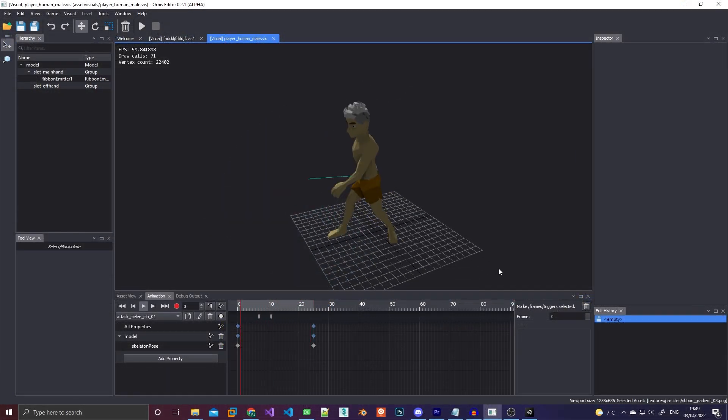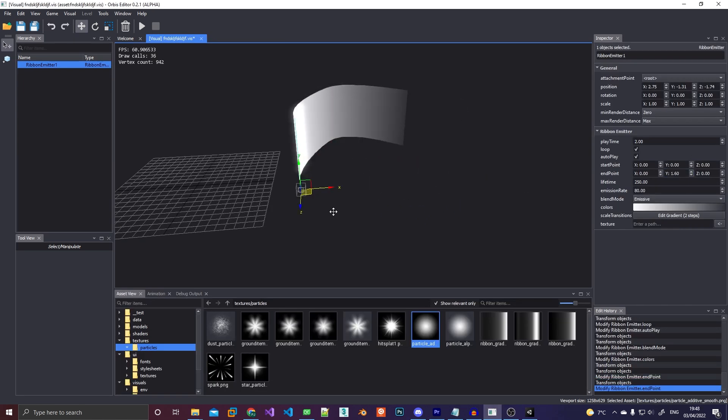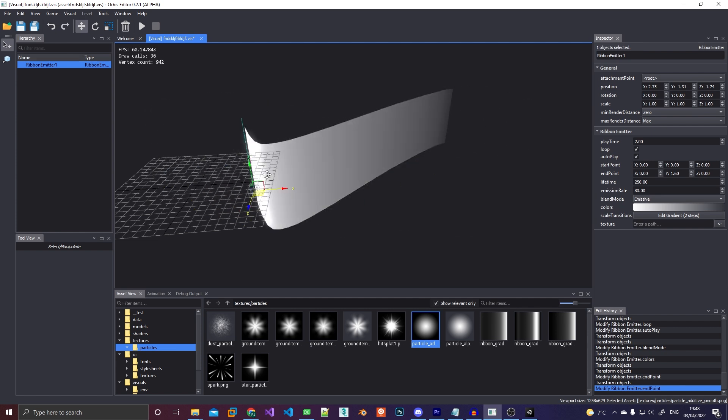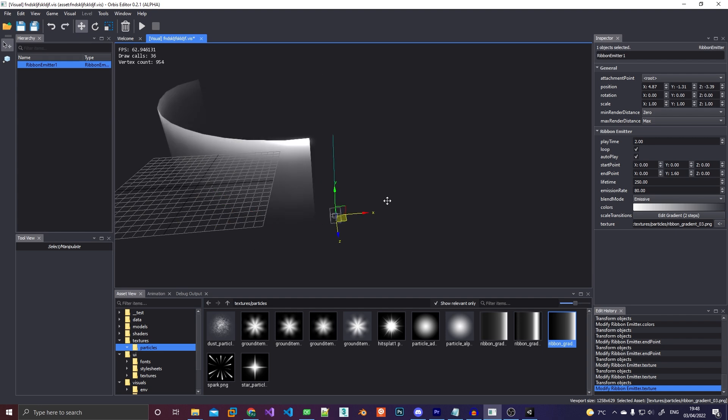Another feature I added are ribbon emitters, or trails as Unity calls them I believe. I kept it really simple here. A ribbon emitter is just a line segment that captures its position every frame and then draws quads in between them. And then you can put a texture on top for an extra whoosh effect. And that's it really.